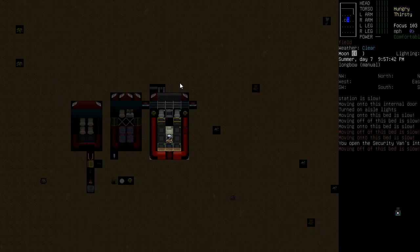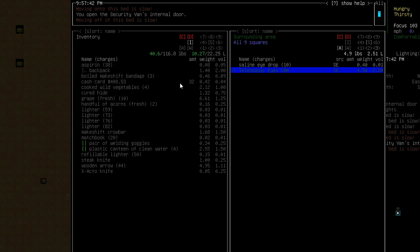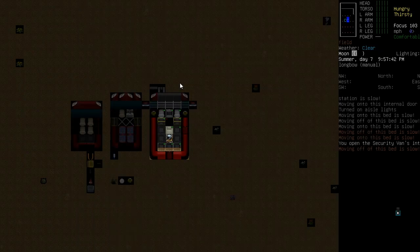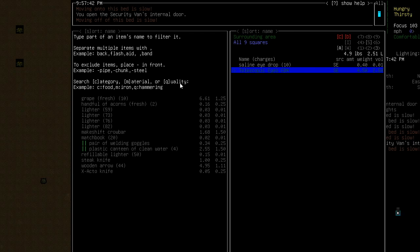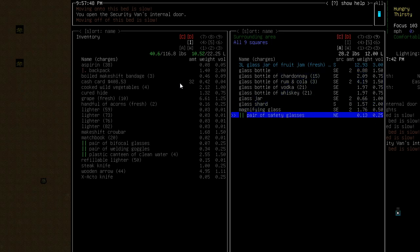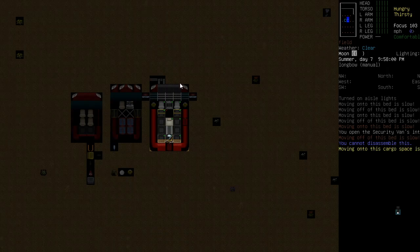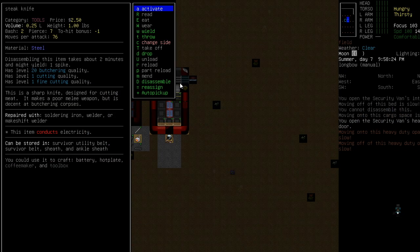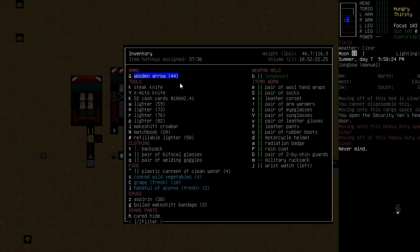We need two lenses, and we got a pair of glasses last time. Let's search for glasses. What are glasses called in this game? Pair of eyeglasses — okay, let's search for eyeglasses. There's a pair of bifocal glasses. Let's try to disassemble them. Can't remove the lenses from those glasses — are you kidding me? That's really annoying.